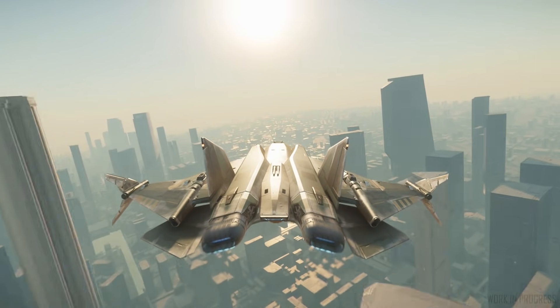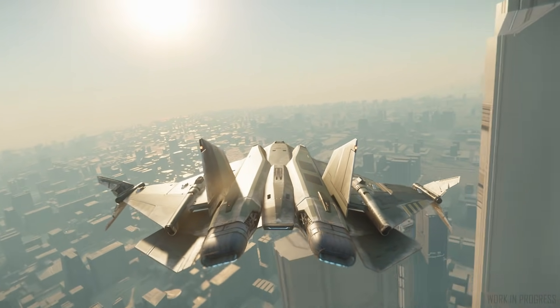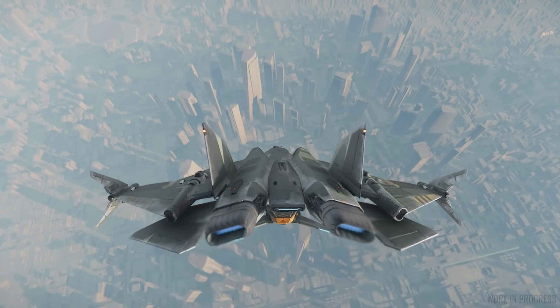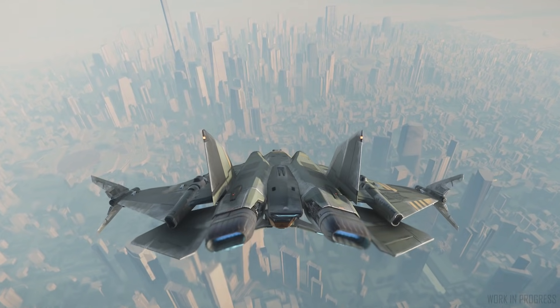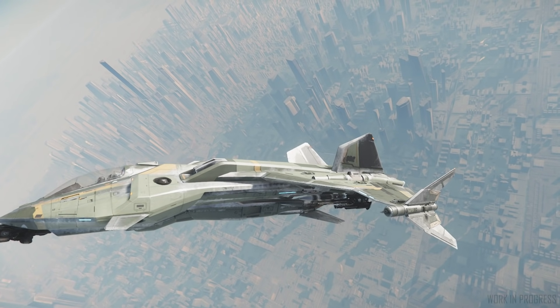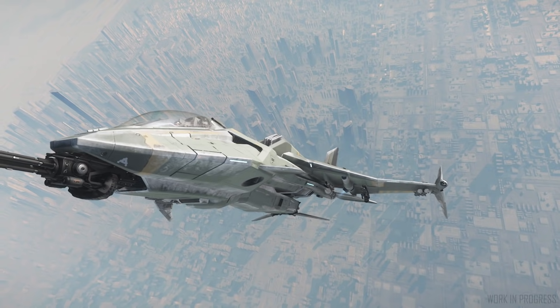We've been looking at how we can use our newer planet tech — which has improved from last year — to create more man-made and manufactured biomes as opposed to the organic ones seen around Hurston. We're really looking at getting a much better sense of scale, variety, and detail in the buildings. You can look out and see a whole skyline. As you see in this video, coming down from a far distance you can see the outer suburbs around Area 18, with huge buildings you can fly into, like ArcCorp Tower. It's significantly more impressive than when we showed the ArcCorp prototype last year.